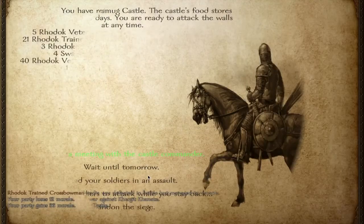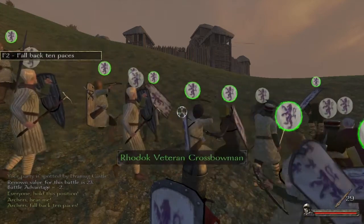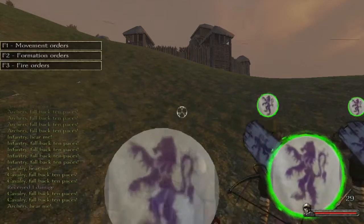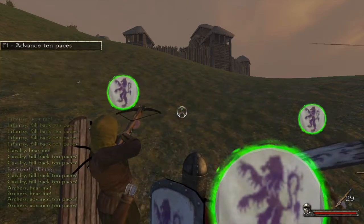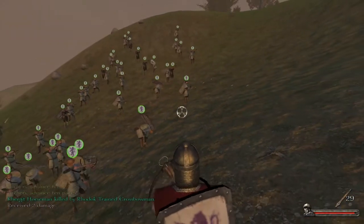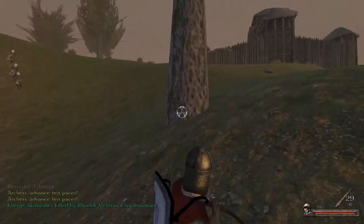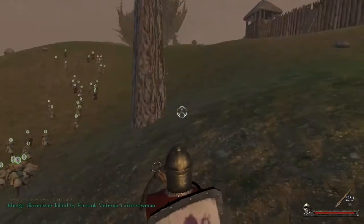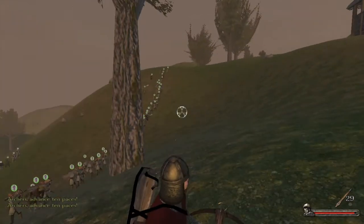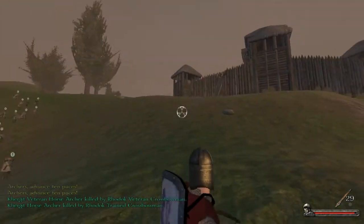Now I'll go into my tactics. I've got everyone holding position, then I get the infantry and cavalry to retreat backwards ten paces. To do this, hit number 1 for infantry, 3 for cavalry, and 2 for ranged troops to highlight the separate units. I then get my ranged troops to advance a little bit closer — not too close, remembering that if you come too close the archers get the advantage, and the crossbow has more power and a little more range.